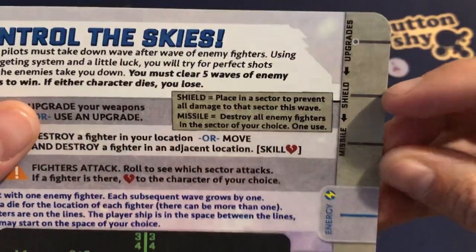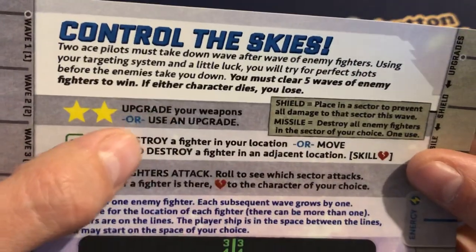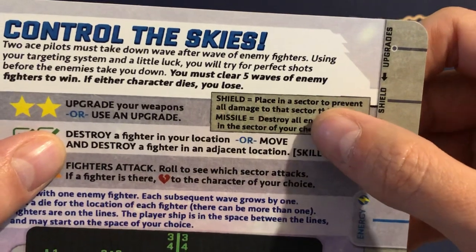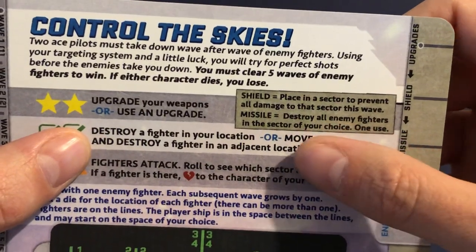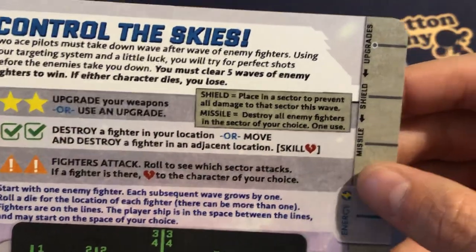If we upgrade to the shield, we can deploy it, but you have to get two stars to either use an upgrade or upgrade the weapon system. With the shield, we can place it in a sector to prevent all damage to that sector this wave. The missile will destroy all enemy fighters in the sector of your choice, but we can only use it once per wave.